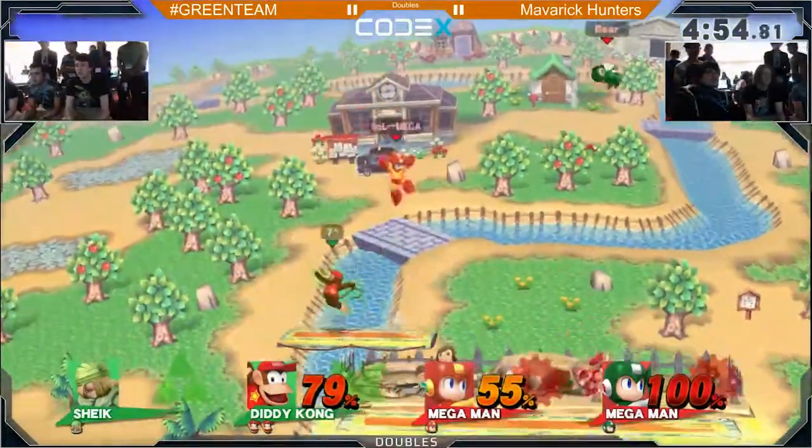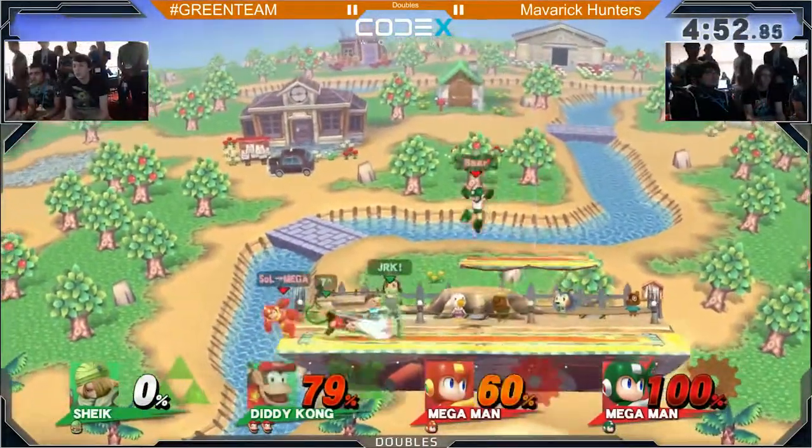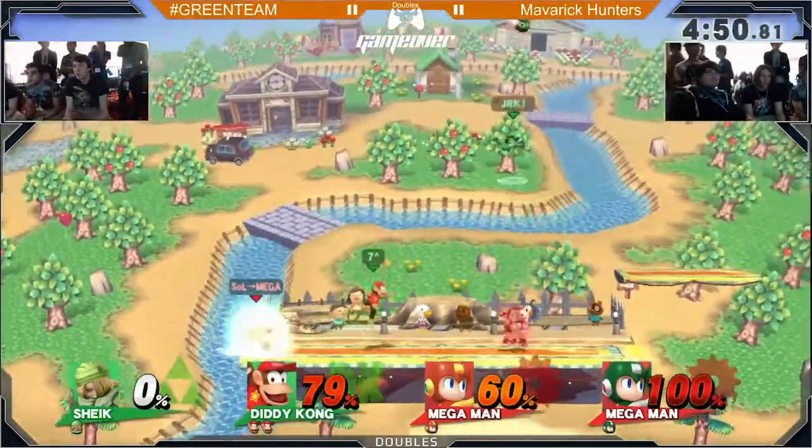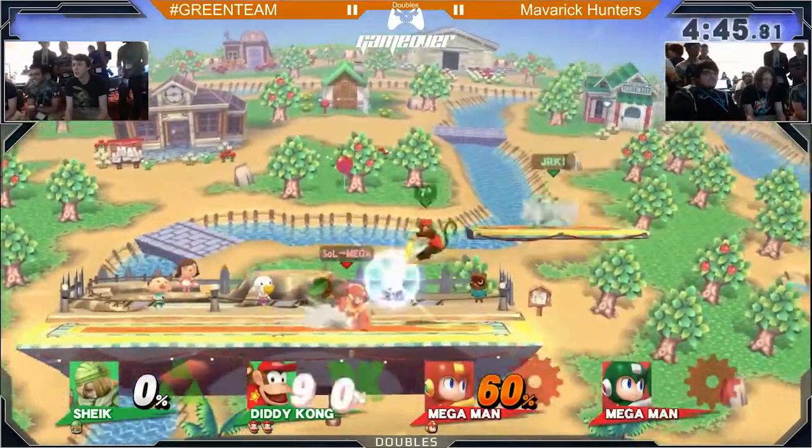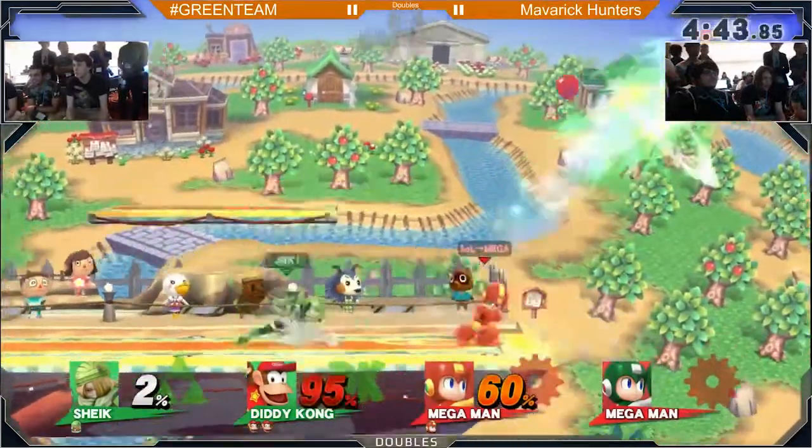That up tilt does not connect onto Zero there — that just might have been able to kill him. That back air — you know, Bear is getting eaten alive by those back airs. I mean, the guy loves to play off stage. That up air is going to be enough to take that stock off of Bear and finish him up. So Omega, that's all by himself.